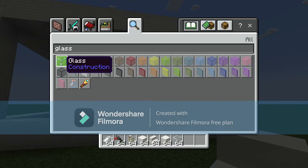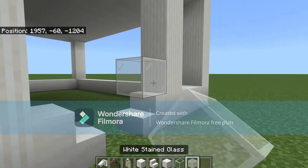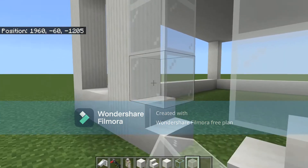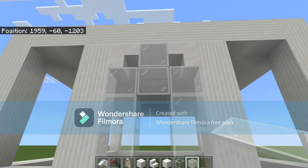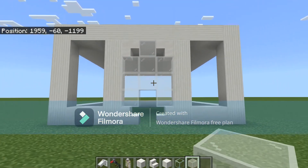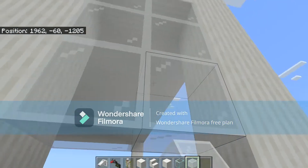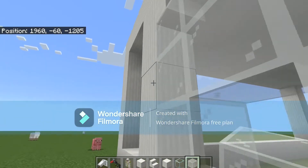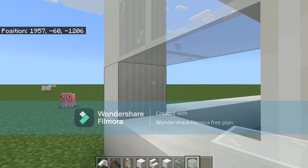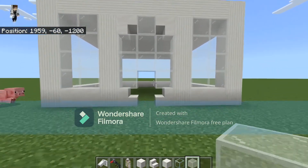I'm going to get white stained glass and add some little details — not just for fun, but small touches that are sometimes just nice. I'm trying out something I've never done before — I couldn't tell if it would look nice, but I'm going to put a little window detail on it.